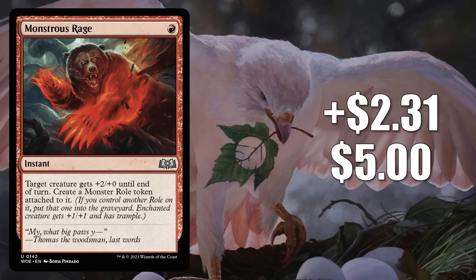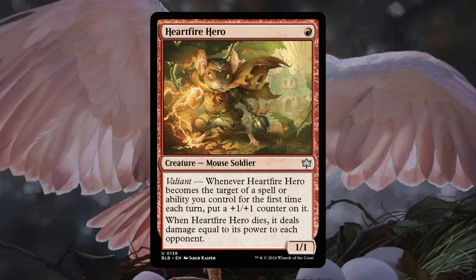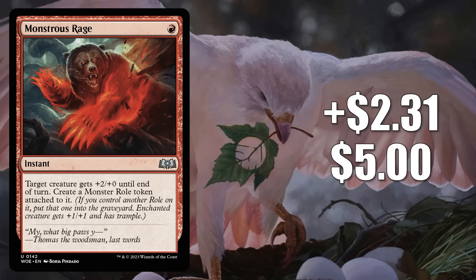The deck uses four copies of this, and now the builds are getting pushed by a new Bloomboro card — they're running four copies of Heartfire Hero. Monstrous Rage is also seeing a good amount of Standard play in the new meta, where it's in builds with several Bloomboro cards. The most popular decks running it there are Gruul Prowess, Mono Red Aggro, Boros Mice, Izzet Prowess, and Jund Prowess.